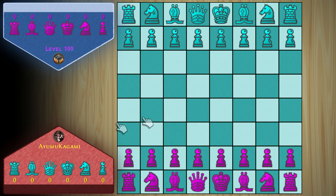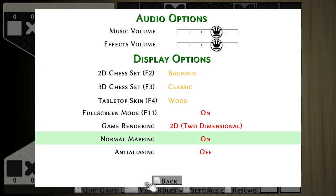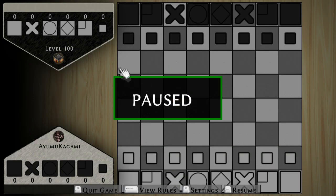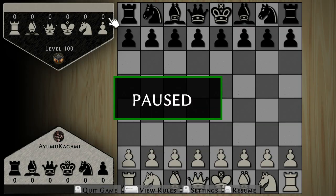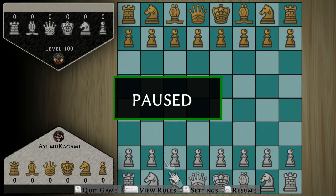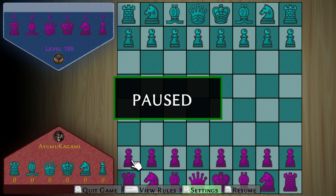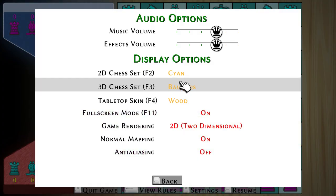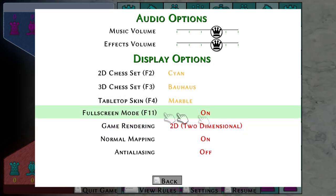One of the cool things about it is there are different types of chess boards you can have. You can have Cyan, Bahamas, Bauhaus, and this one — I don't know what it is but you can have it. You can have monochrome for black and white pieces, silver and gold for silver and gold pieces, and then Cyan which is cyan and purple — or I don't know what shade of purple. It's not lavender — magenta maybe.